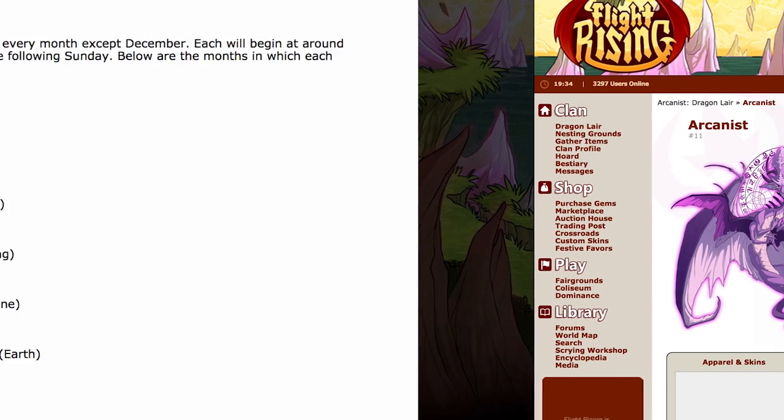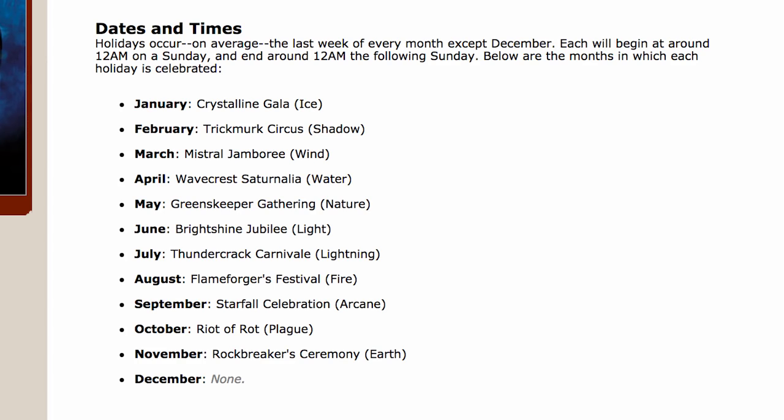When you're choosing which flight to join, you might want to take into consideration when the flight's holiday is. Each month has a holiday. December has one holiday that's not specific to any flight — it's kind of a big free-for-all event. For instance, lightning's holiday is in July, so if I knew I'd always be traveling in July every year, I might not want to pick lightning flight for that reason.